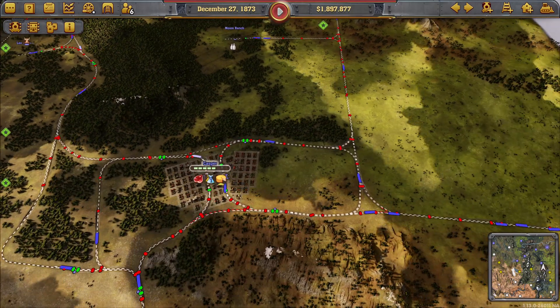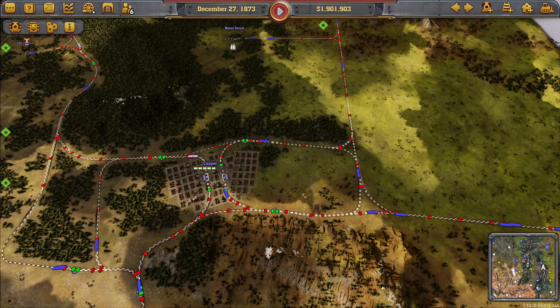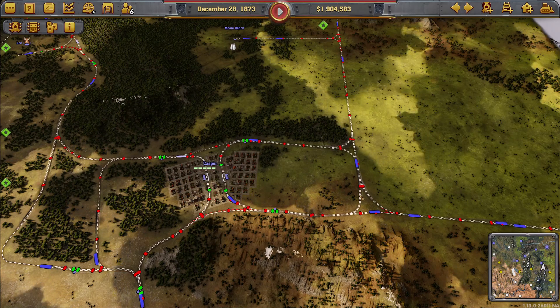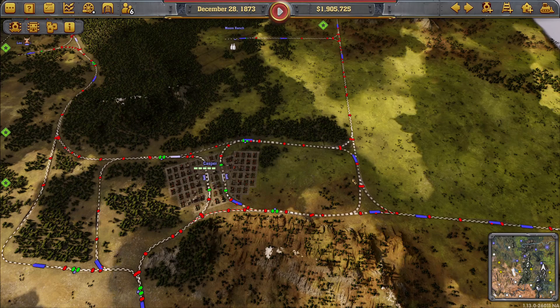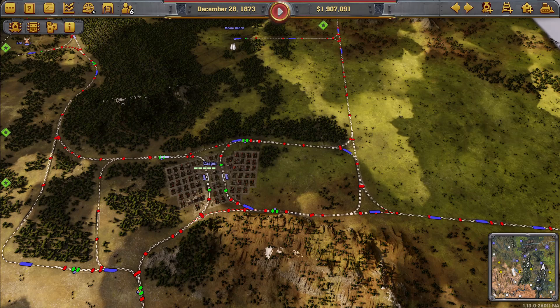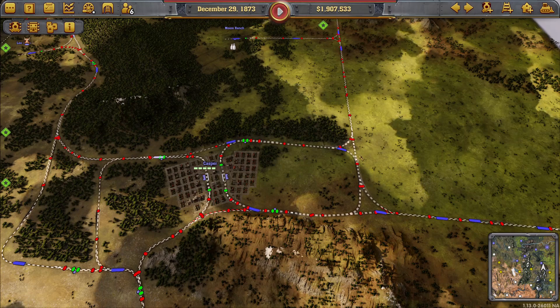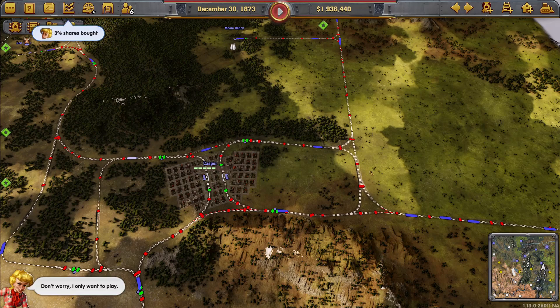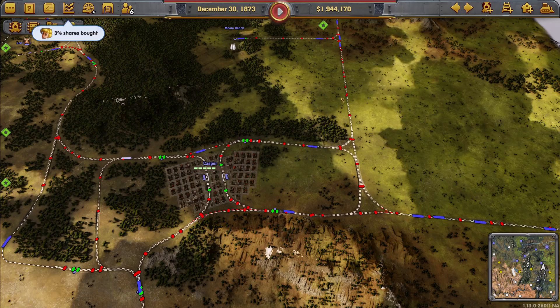This two-way trunk across the river will be converted into a southbound-only trunk to feed all of these southern areas. I started off with a single-track connection between Billings and Miles City, and that grew, and now I'm in the midst of converting it into a one-way circular trunk.